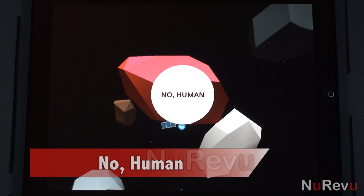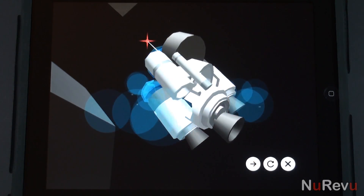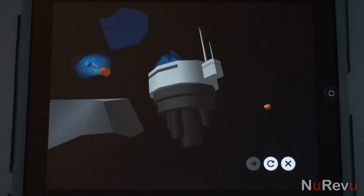Hello and welcome to New Review. Today we'll be taking a look at the game No Human. This is a universal app, meaning you can install it on both an iPad and an iPhone from the same purchase.